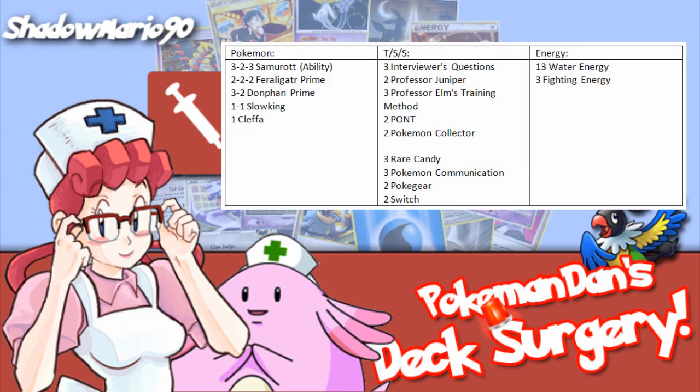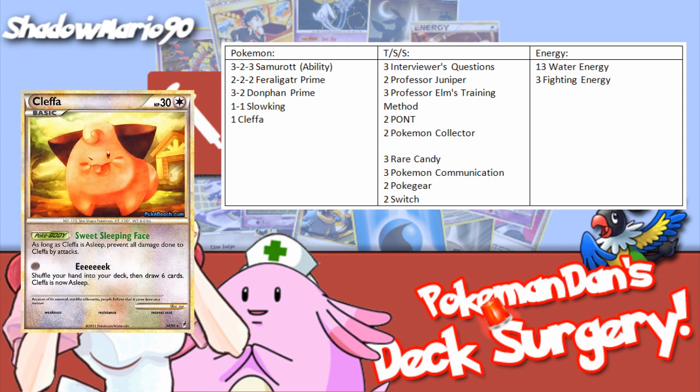The list so far is actually pretty good, but here are some things I would change. For the Pokémon, your lines are looking good, but the Slowking line seems a little out of place here. I would take those two out and add in two more Cleffa to bring it up to three. This means you'll have more chance of starting with it, which is a good thing, since it can get you out of tight situations and grab you some extra cards when you have a low hand.